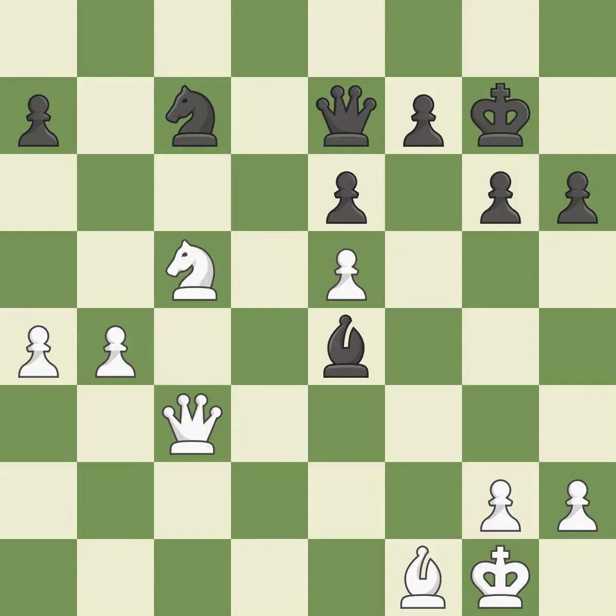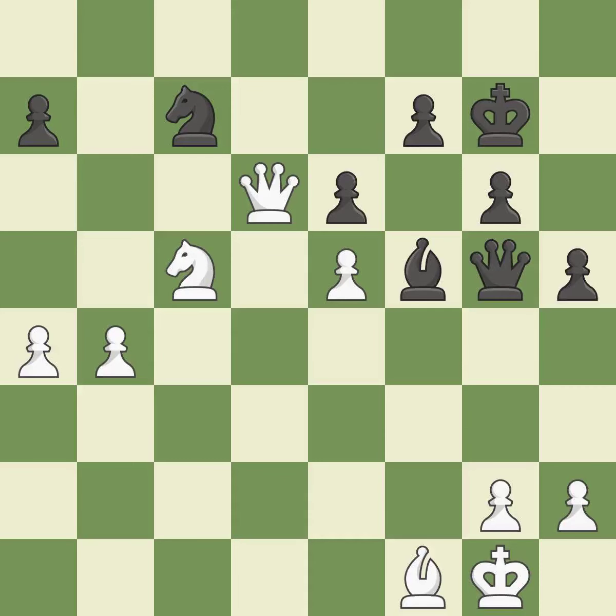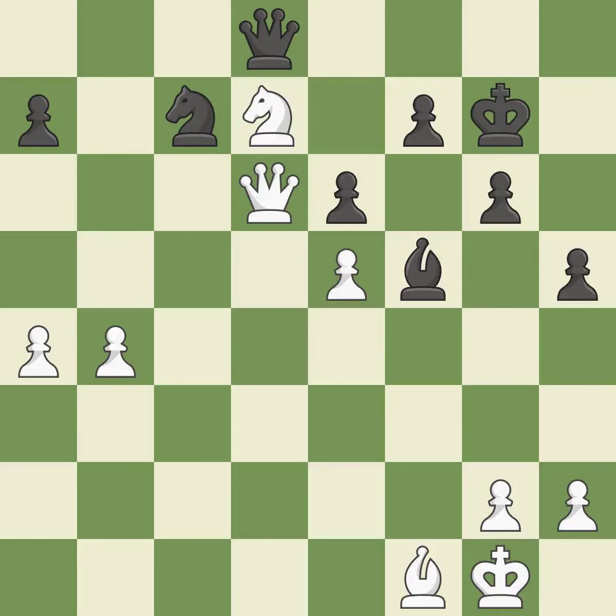There was only one good move in that position. This ignores an opportunity to offer an equal trade of pieces. This permits the opponent to win a tempo by threatening a queen — a mistake. The bishop is now on a square that is more secure. This misses an opportunity to centralize a knight so it controls more squares — a mistake. This offers an equal trade of pieces. This is the only move that works. The queen is now on a square that is more secure. This is the only good move — it shields the knight who was attacked. This displays a queen attack.